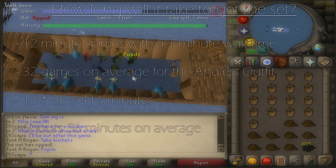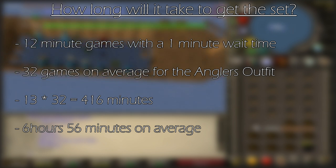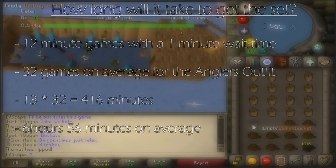The average game takes 12 minutes plus 1 minute waiting time, so 13 minutes per game. Since every piece is 1-in-8, that means we need to play 32 games on average to get the full angler's outfit, which comes out to 416 minutes. Dividing that by 60 gives us 6 hours and 56 minutes — so closer to 7 hours. Where a lot of people say 6, the actual average time to get the angler's outfit is 7 hours.